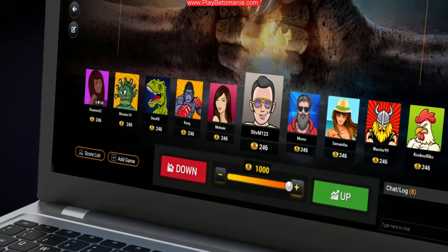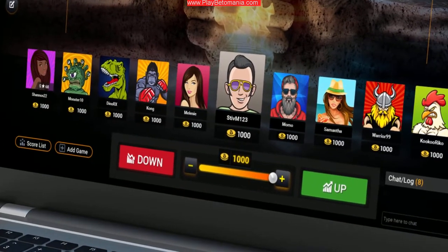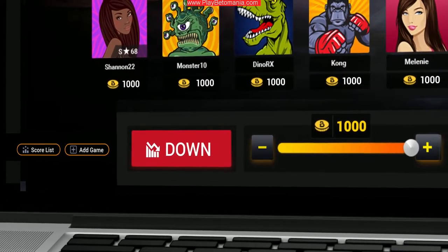The winner is the player with the most chips at the end of the game. Every player starts each game with 1,000 chips as the game currency. There are two actions you need to take in each Better Mania round.